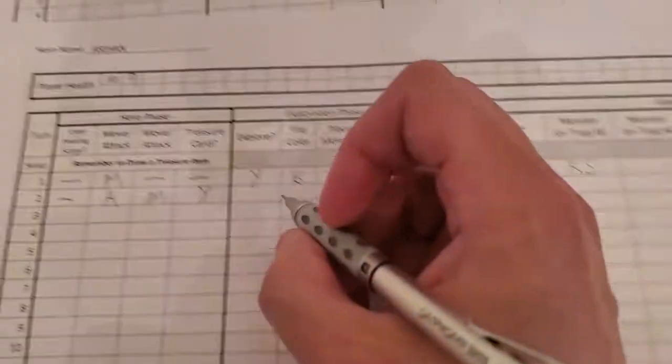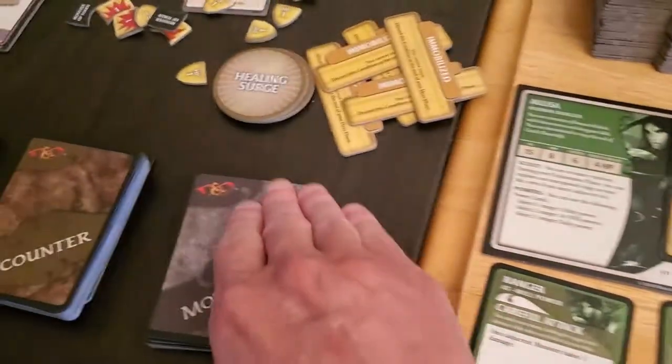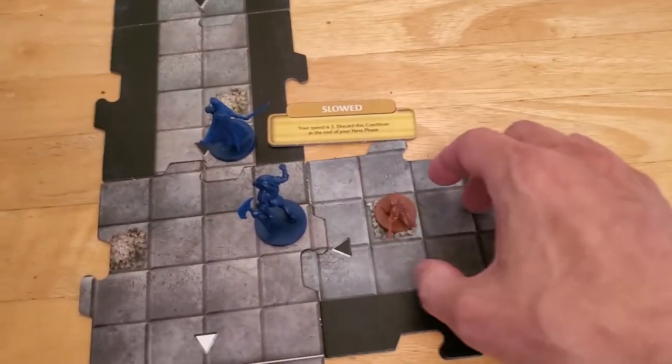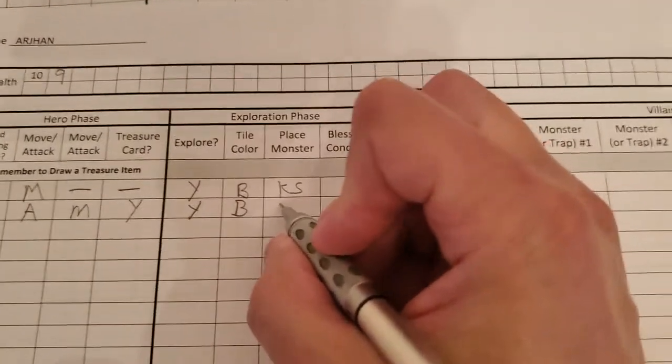Let's go ahead and update here. Arjun did explore and got a black tile. Let's draw our monster — it's going to be another cobalt skirmisher. His twin brother comes back for the attack. We'll place that down on the newly placed bone pile. So another cobalt skirmisher.